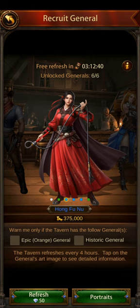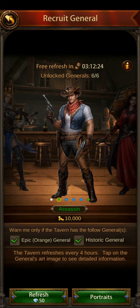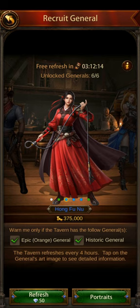A warning is going to pop up, and you don't want any purple generals — you certainly don't want white generals. When I mean white, here's an example: the dot is white and the name is white. A green general has a green dot and green name. A blue general has a blue dot and blue name. You don't want any of those types of generals.